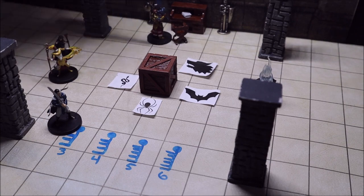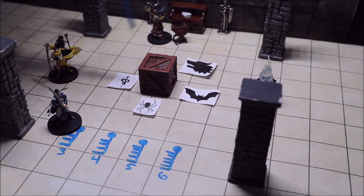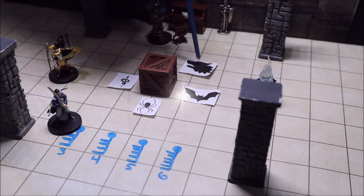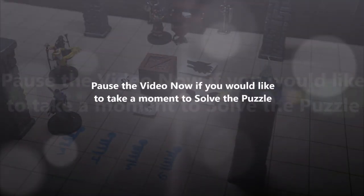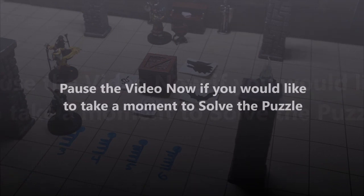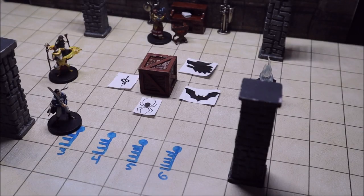So with all the information given — the verse in the journal, the four different iron keys, and the different locks with images depicted above them — do you know how to solve the puzzle? I'll give you a second if you'd like to figure it out. Did you get it? Great, let's go over the answer.